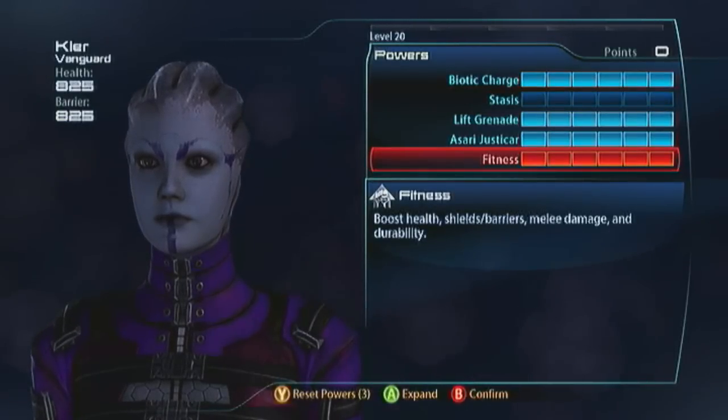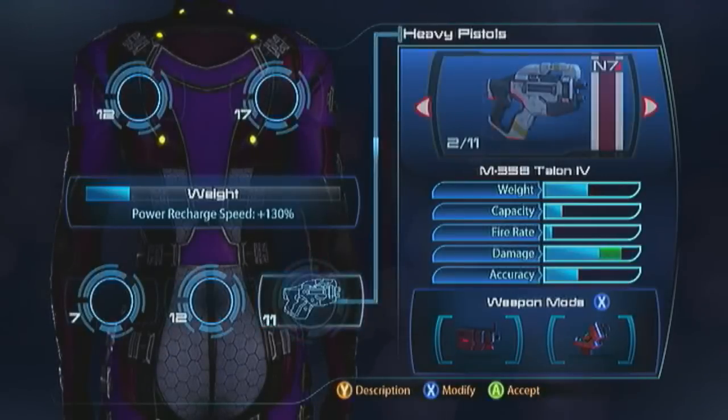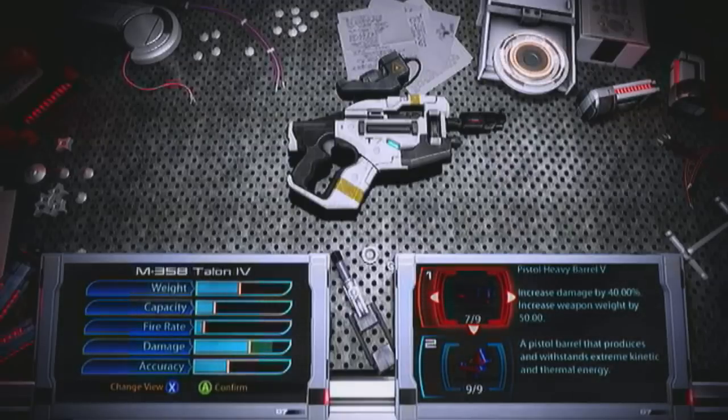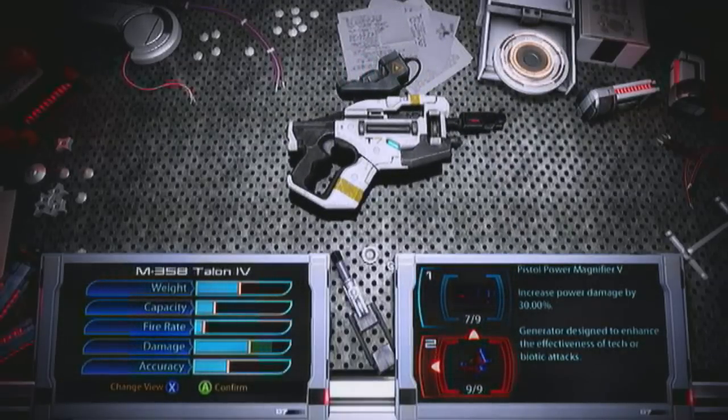For weapons, I'm going to be rocking the Talon on this one - I always did, but now it's even better because I can rock the power magnifier on this bad boy. That's another 30% power damage buff. Those lift grenades are going to hurt, I'm telling you now.